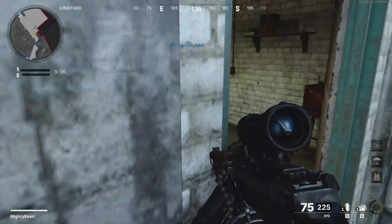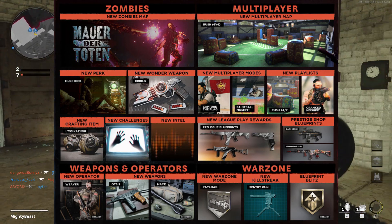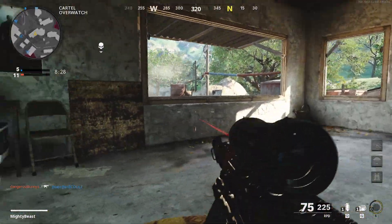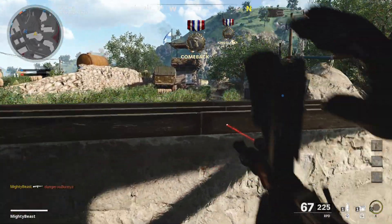This free week is available on all platforms — PS4, PS5, Xbox One, Xbox Series X, and PC. Players can access all the maps and all the modes, including the new Magma, Varia, and Totem maps in Season 4 Reloaded. On top of that, players will get double XP all week — confirmed!